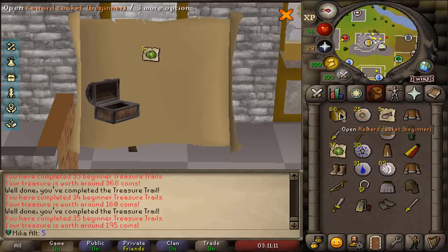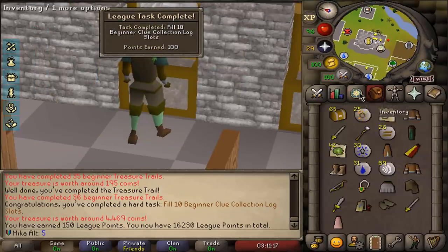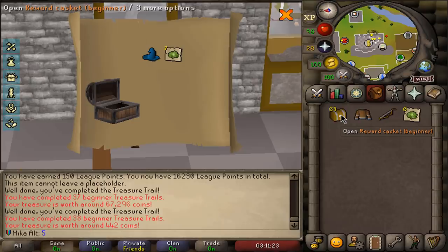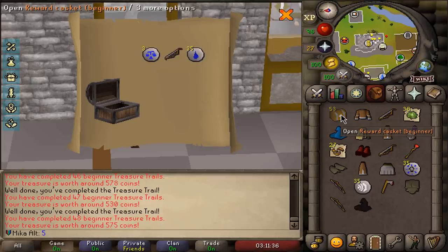Beginners are always gonna start off a little bit slow, right? But speaking of slow, we're getting a ton of points — I honestly didn't even know that you got that many points from beginners. We're just gonna keep opening. There's not that many cool things, but the harder the tier we go towards, the better the rewards will be. As soon as we reach something like medium clues, we can hit on those ranger boots or wizard boots or cool stuff like that.